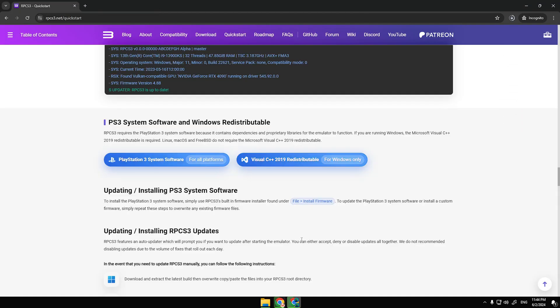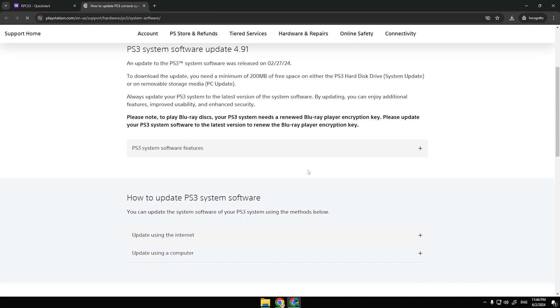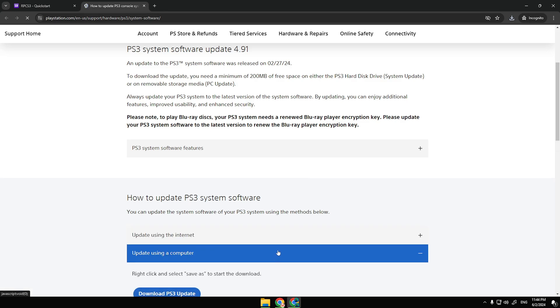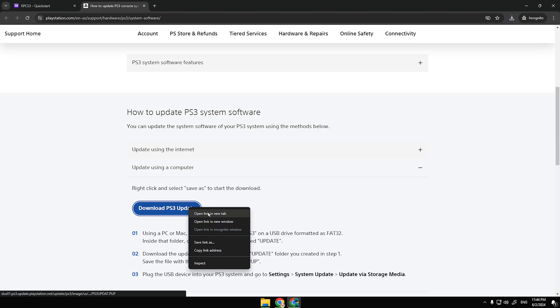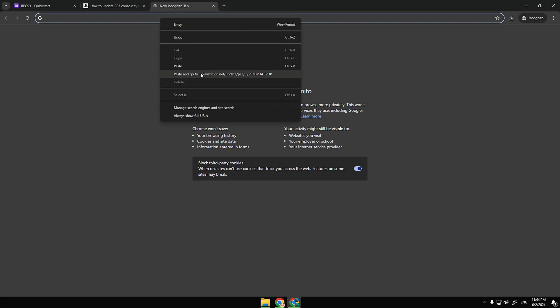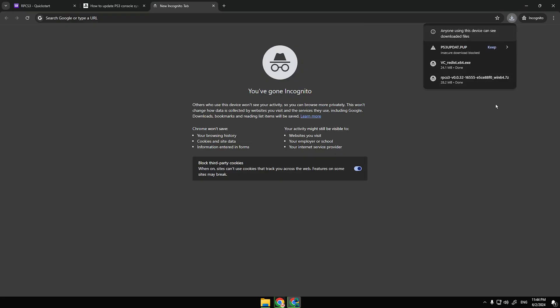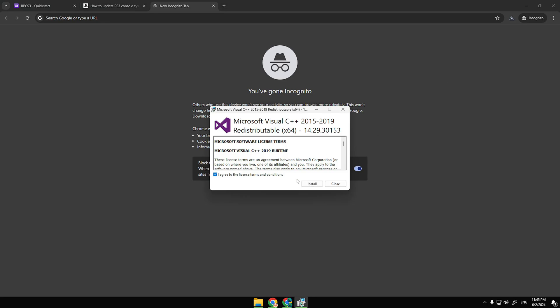Save the file — it's crucial. Now click on the link PlayStation 3 system software. Go down the page and find the Update Using Computer section. Right-click on the Download PS3 Update button and select Copy Link Address. Paste the copied link into the address bar of your browser, then save the file. Click Keep. That's how convenient it is to download from the PlayStation website. Now please install the vc.redist.exe file that you downloaded. It's very simple.